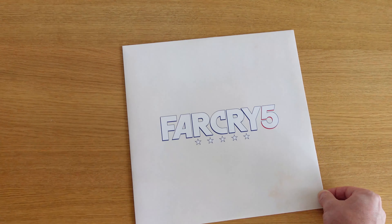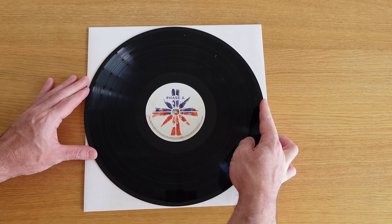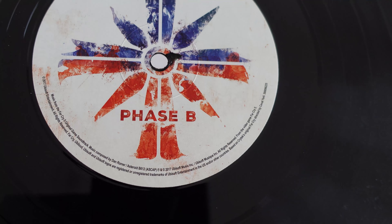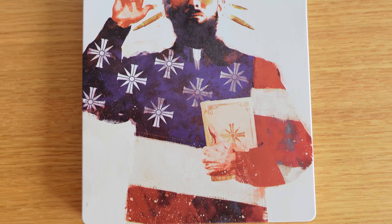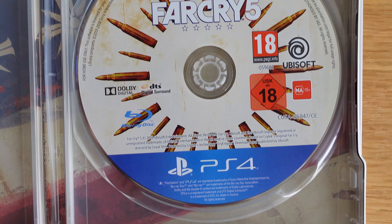The vinyl itself comes in plain black, pressed on both sides with the Eden's Gate sign in the middle. The same artwork from the packaging can be found on the steelbook, designed by Jay Shaw, the creative director at Mondo, with once again the Eden's Gate symbol on the back. And inside you will find a copy of the game.